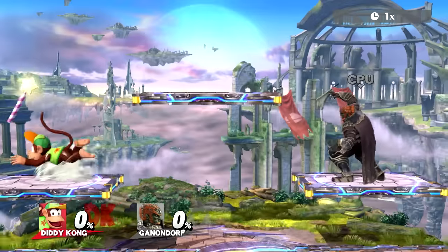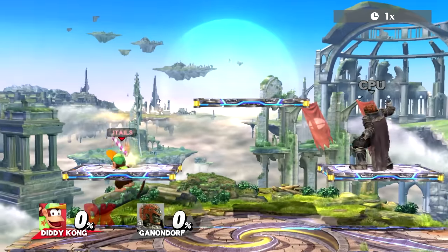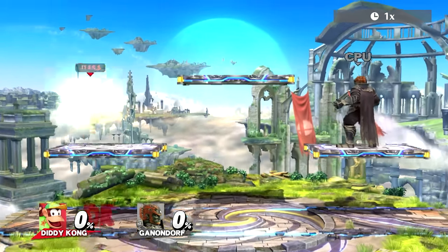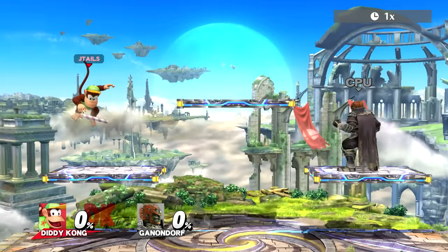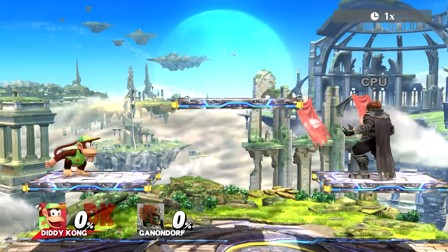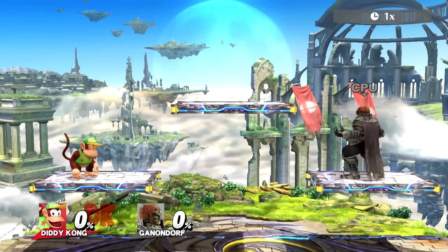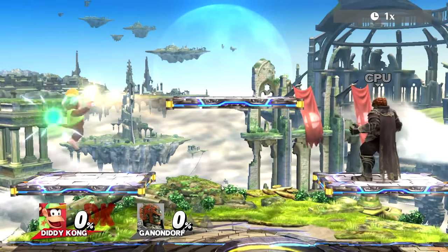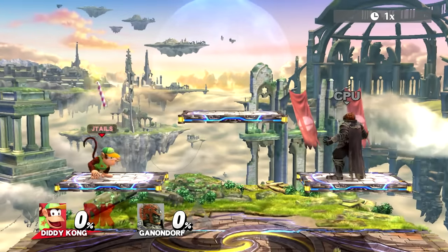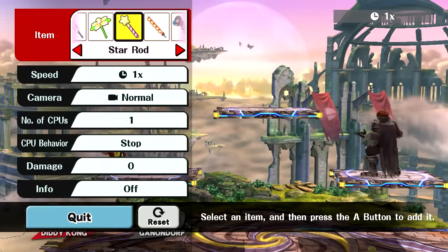Pressing the grab button just kind of chucks the item backwards. But what we are going to work on today is instant tossing. Let me just show you what this looks like. So you can instantly throw the item in any direction that you want. I'm just throwing it down to demonstrate how fast it is, and you can do this in any direction.